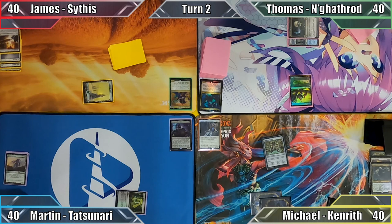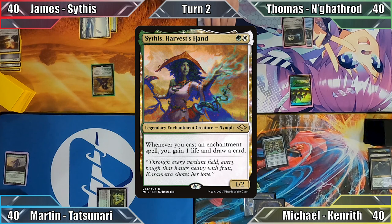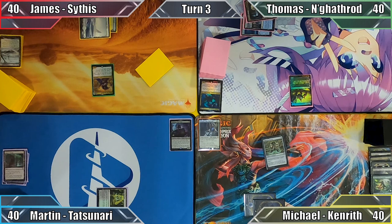James plays a Snow-Covered Plains and casts his commander, Sithis Harvests Hand. Out of mana, he passes the turn. Thomas plays Port of Carfell, milling the rest of us for 3 with his crustacean. He then taps out to cast a Dimir Signet and ends his turn.